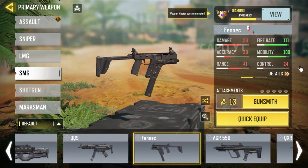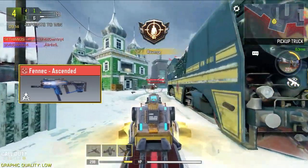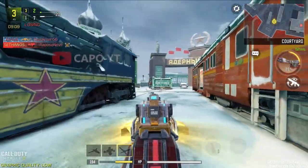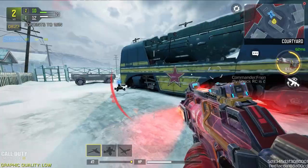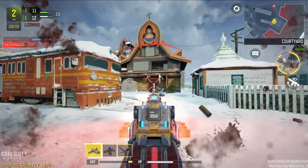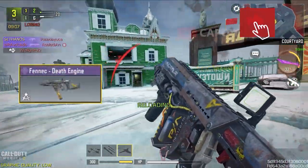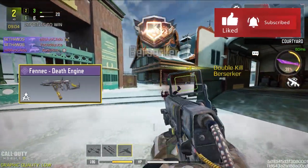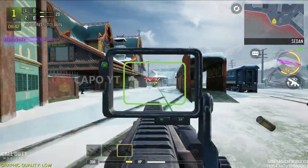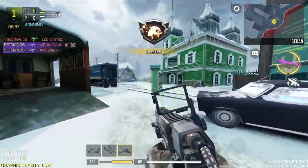For the Fennec, the mythic Fennec Ascended is obviously the best because it has an infinite red dot. Compared to the ghost-ring default Fennec, this is a huge advantage — you can use this iron sight in very long ranges, it's that good. However, if you don't have the Fennec Ascended, there is another epic Fennec with an inbuilt holographic iron sight, though compared to the mythic it's inferior and I usually don't land shots perfectly with it.